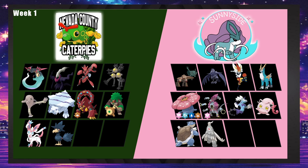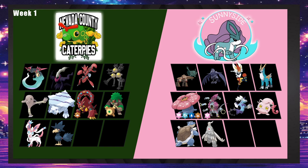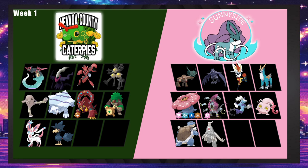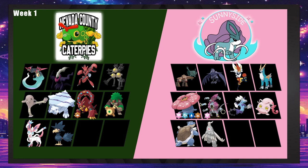Sunnyside should try to set up hazards with Ting-Lu and bring Dusclops — it'll stop Hitmonlee and Avalug. Scizor could run Defog but that feels really bad because it's a wasted slot; Scizor needs Bullet Punch and U-Turn. Scizor also doesn't have a great Bug move outside of U-Turn — it can be Bug Bite. The moveset would be Swords Dance, U-Turn, Bullet Punch, Knock Off. Corvanite just walls it with Fizz-Death.